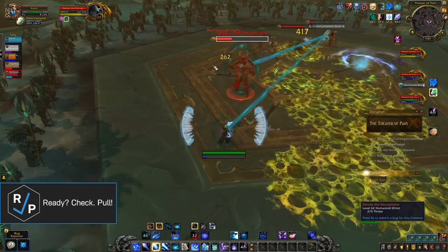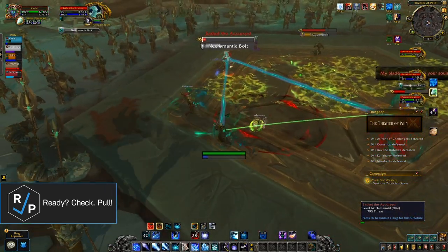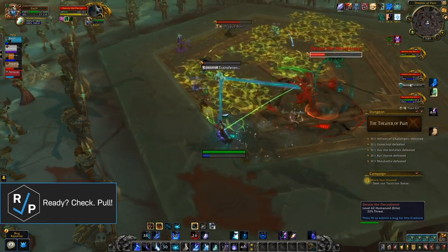There are also a bunch of basic abilities that aren't really worth a shout out, but you should always avoid the green stuff on the ground and spread out if you end up pulsing green stuff. Also, interrupt as many casts as possible.